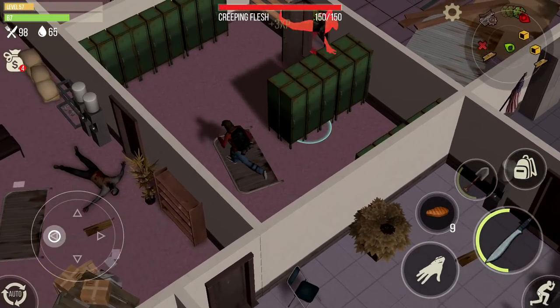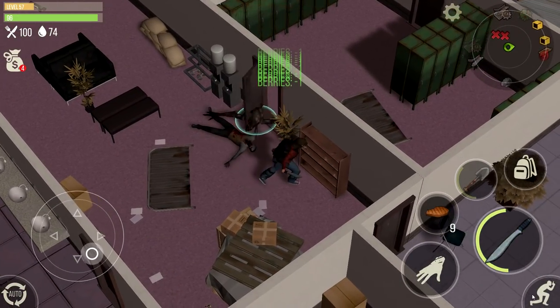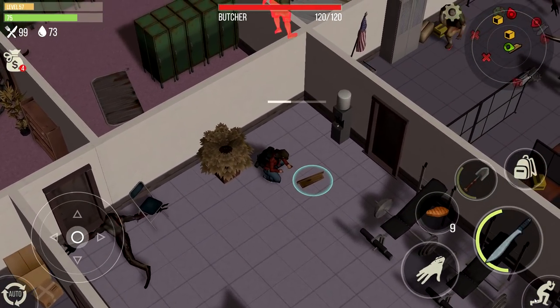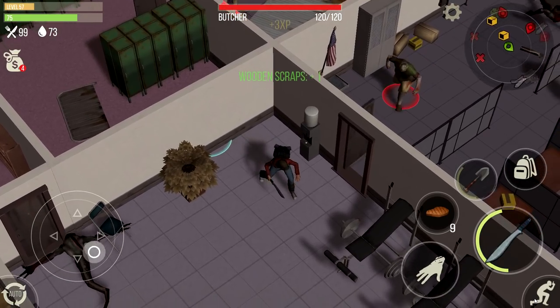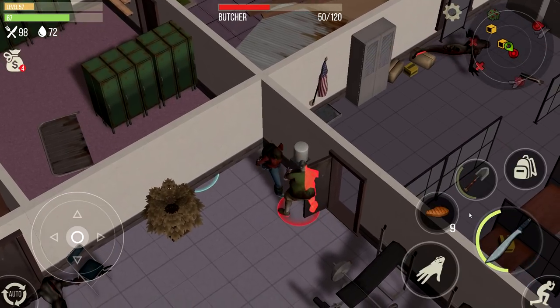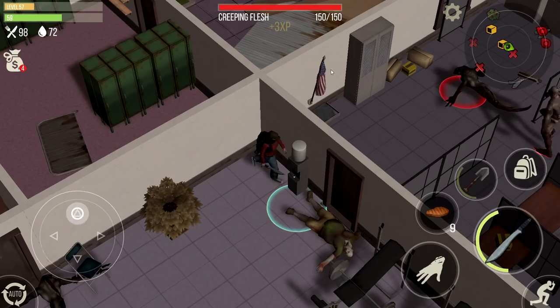When you get to the locker rooms, make sure you loot the lockers — they contain triggers, metal scrap, and research parts. It doesn't give 20s or 50s of research parts, but it still adds up to your collection. If there's a creeping flesh inside the room, skip the lockers and go for the mutant instead.